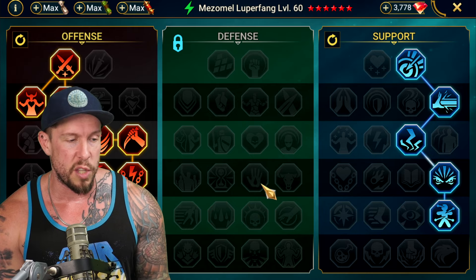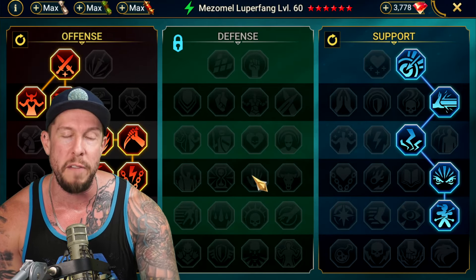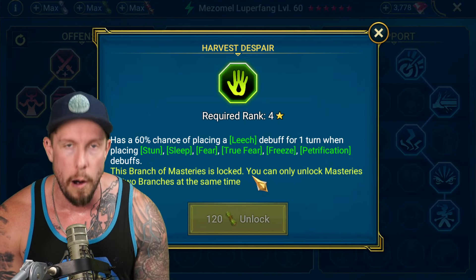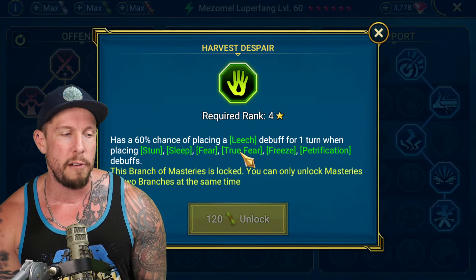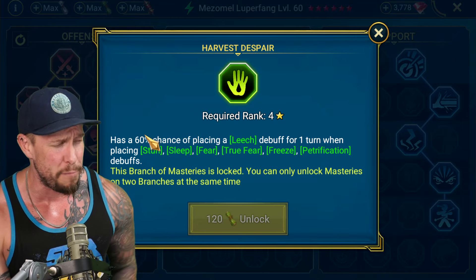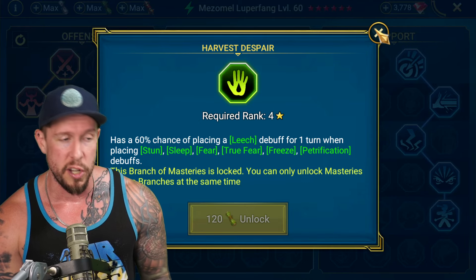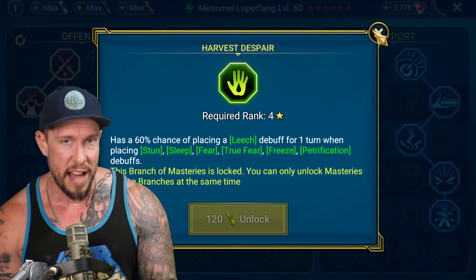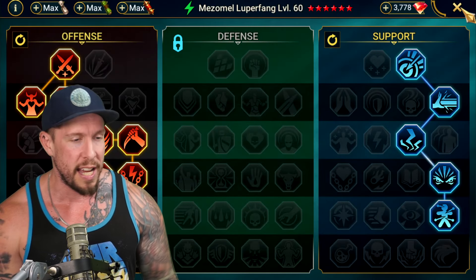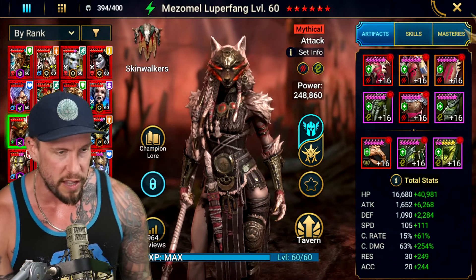I also went down the support tree and picked up a little bit of extra accuracy. A couple other mastery options: Lasting Gifts can be very beneficial to extend the duration of those buffs on her A3 ability. And if we go defense tree, I would definitely go down with Retribution. If you're using her in PvE, definitely pick up Harvest Despair — it places a leech along with the True Fear, with a 60% chance, which will really help keep the entire team healed up, not just Mezamel.